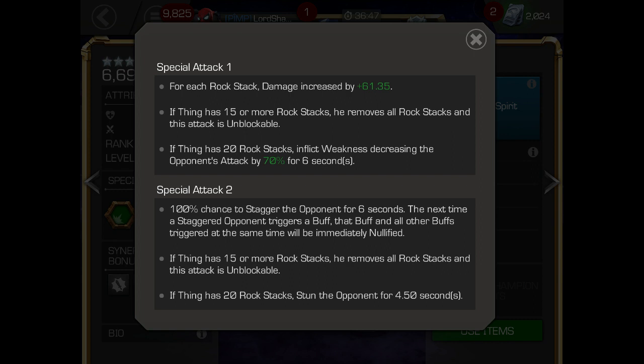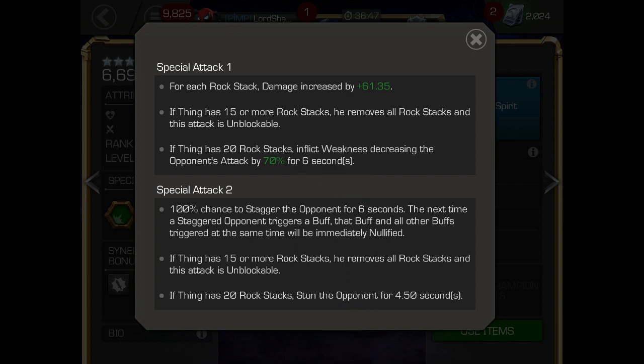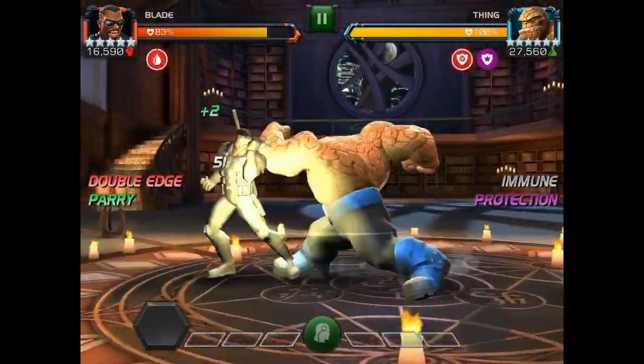Looking at his specials, the key item is the second bullet: if Thing has 15 or more rock stacks, he removes all rock stacks and the attack is unblockable. Same applies for Special 2. Special 3 is already unblockable, and he still removes the 15 stacks but instead gains a fury.